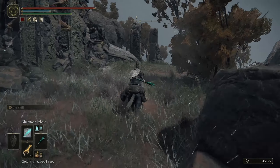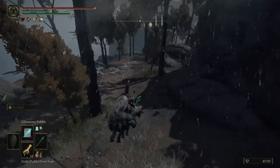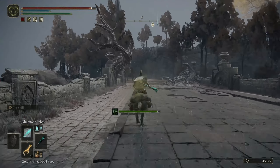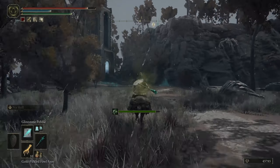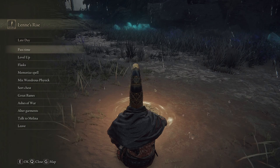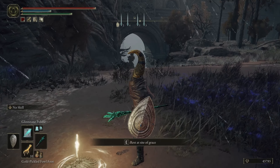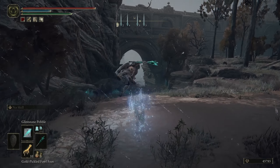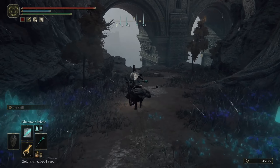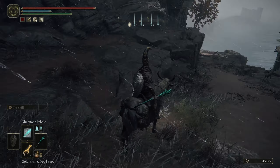Head east to reach the second farm location. When you're ready to start the rune farming, head west and hop on your mount. We're going to make a boulder spawn and have it roll off the cliff. You specifically have to watch it fall or you don't get the runes - kind of true but also not entirely.